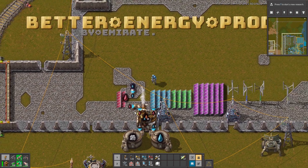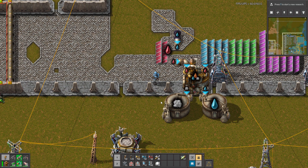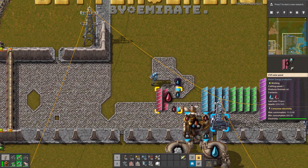This is a great solution because instead of building a huge area full of accumulators, you can just build a storage tank with steam and use it at night when the solar doesn't work.